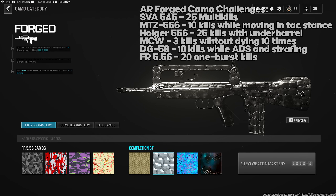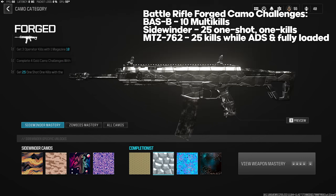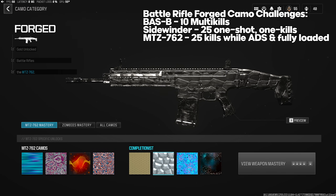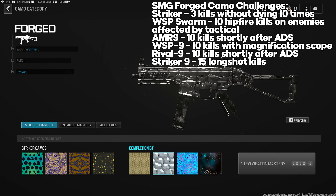Battle Rifle Forged challenges: Bass B Forged is 10 multi-kills. Sidewinder: 25 one-shot kills — go into Hardcore. MTZ-762: 25 kills while ADS and fully loaded, meaning just make sure you have a full mag before getting the kill. For SMGs — Striker Forged: three kills without dying 10 times, may be bugged. WSP Swarm: 10 hipfire kills while enemies are affected by your tactical — stun grenades, Engineer Vest, Free For All.